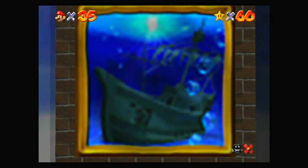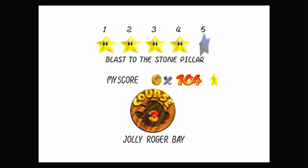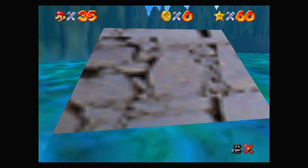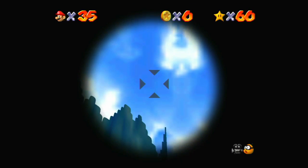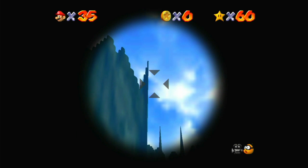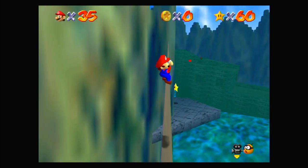Let's head back in because there's still, I believe, two more stars left. Blast to the stone pillar. We may have seen a star on the edge of this wall on the opposite side. But that's only how it looks from a distance — when we get close to it, it actually looks a little bit different. So we need to blast to this pillar here.